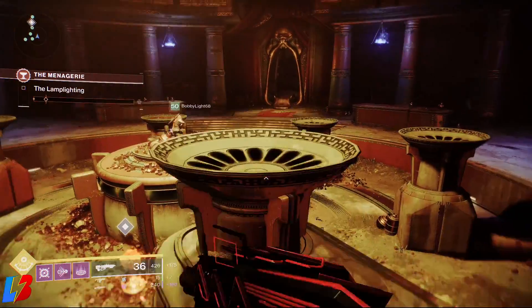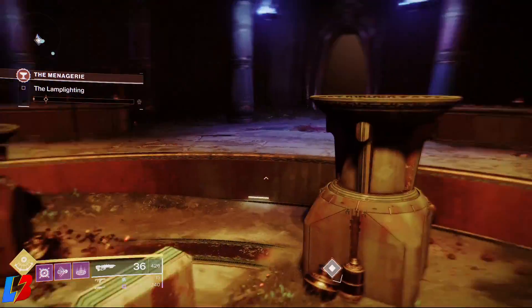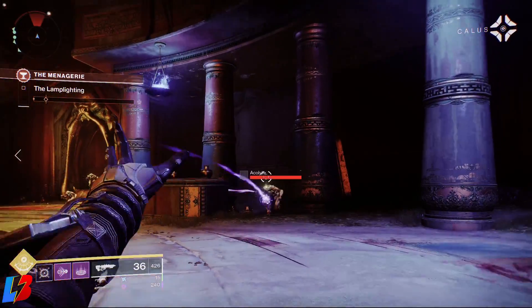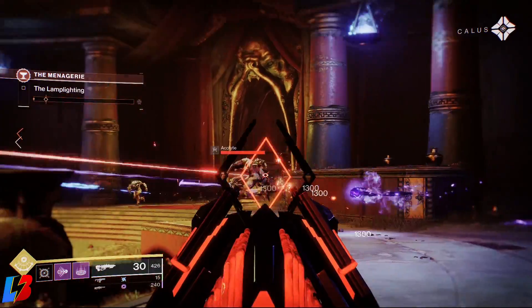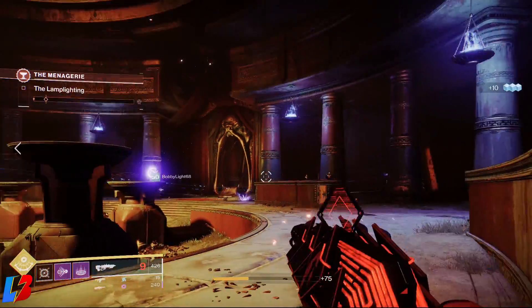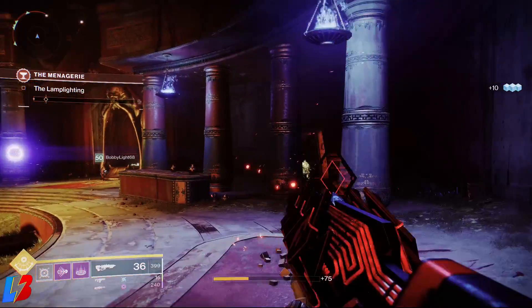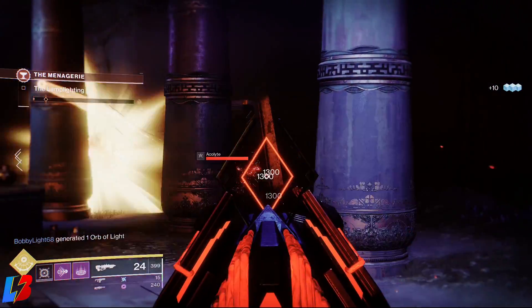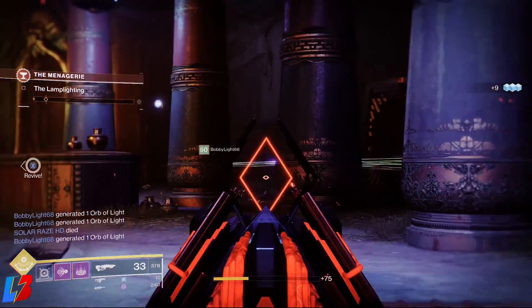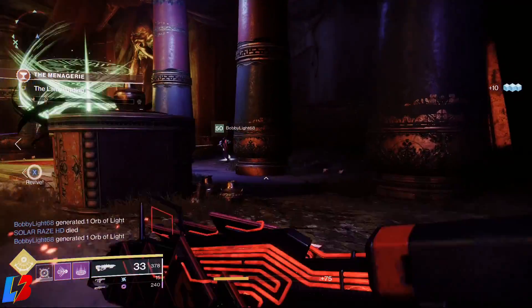The first stage you're going to encounter is lighting the lanterns. You're going to notice that once you land in the room, there is going to be a little callous face right in front of you — that's what's going to trigger or start the encounter. But before you do that, as a pro tip, if this is the first time entering the Menagerie, I would suggest jumping in the middle section. There's going to be a piece of lore that you're going to want to collect.